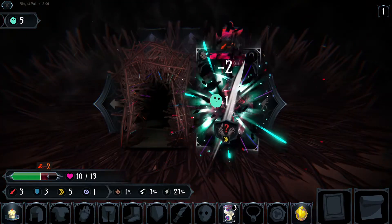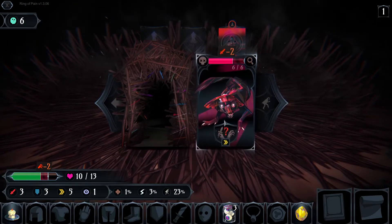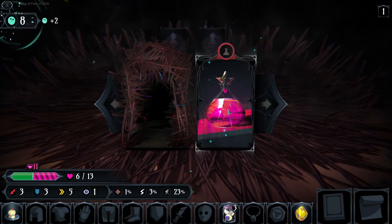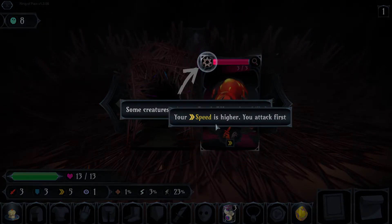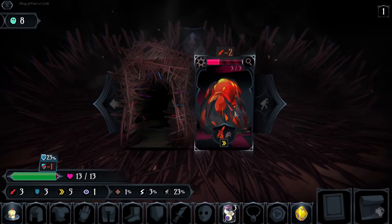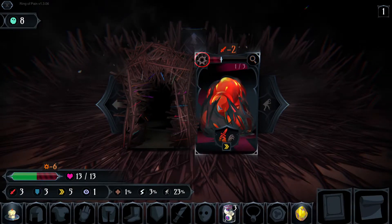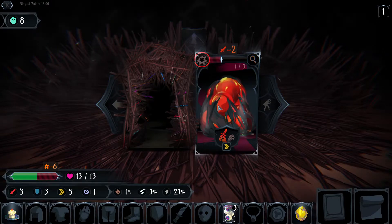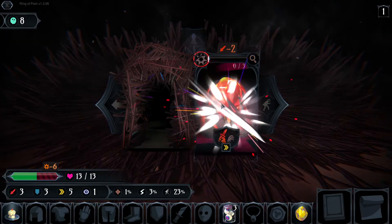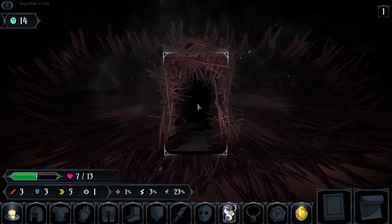We're going to go ahead and clear out the rest of these. Some creatures trigger a death effect when killed — you explode. You attacked back but I was able to parry it. However, if I kill you, you're going to explode and hurt me, but I can take it. We cleared out everything on this level, we're up to 14 souls. Time to go deeper.